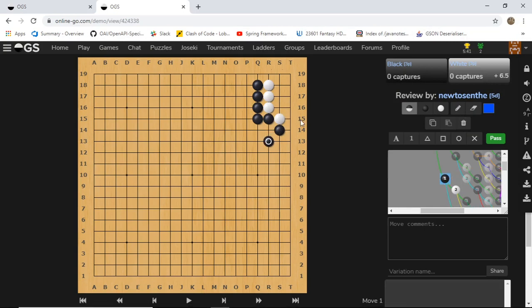They're both on the first line but it makes a huge difference: T16 is dead, T15 is a ko in the corner. Very, very important.